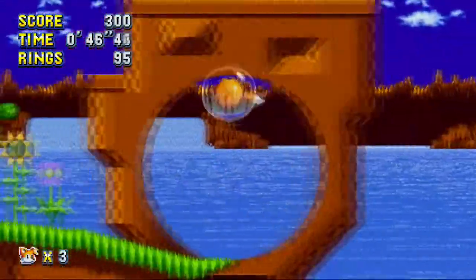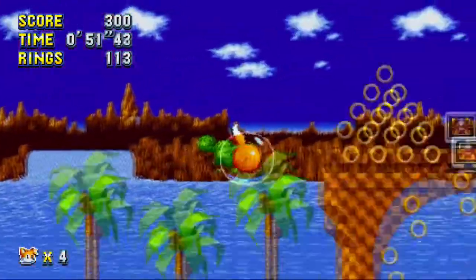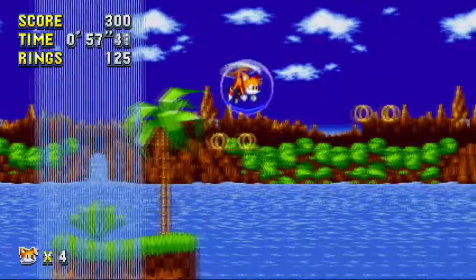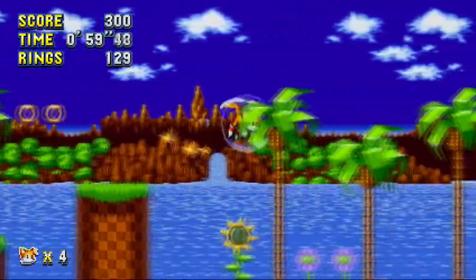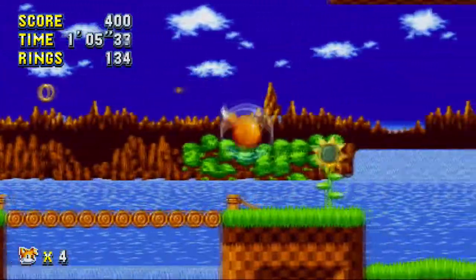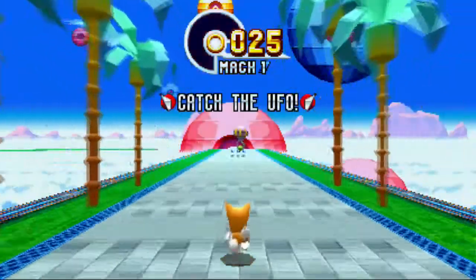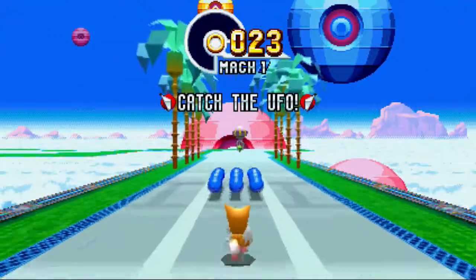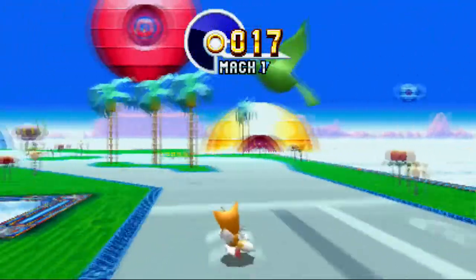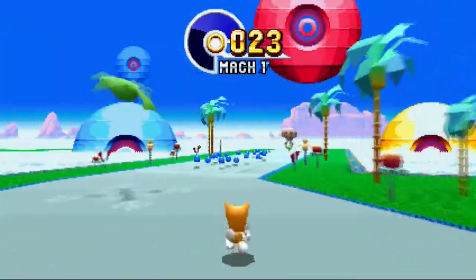So this time around, Tails' specific ability means you can actually uncover secret areas which cannot be possible with Sonic. Actually, if you've seen in my Sonic and Tails playthrough, at certain times I actually used Tails' flying abilities to hoist Sonic up to safer areas and get to secret areas. But this time around with Tails, you can actually go to those areas yourself, without pressing the up or the aid button and the jump button.